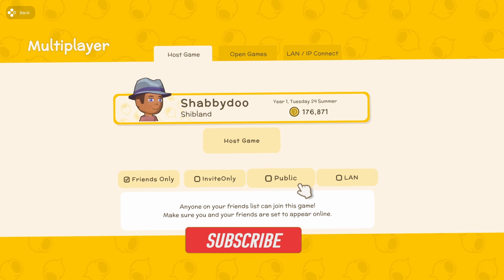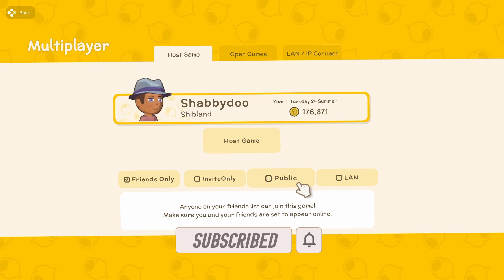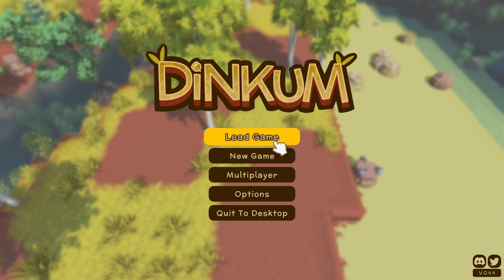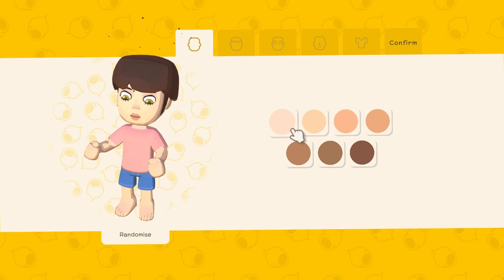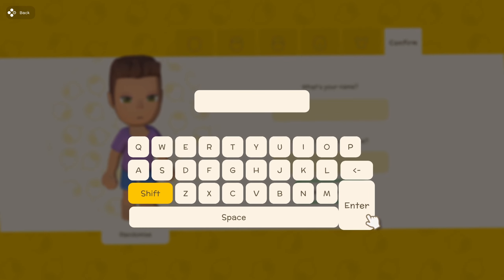Now the big question is: I want to start a new world with a friend and have just our own world together — how do we do that? Well, first thing you're gonna do is start your new game and get your character made, just like classic Shabby Doo. We're gonna name our character...